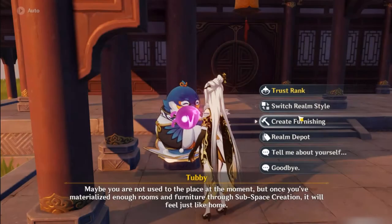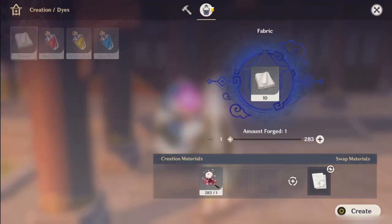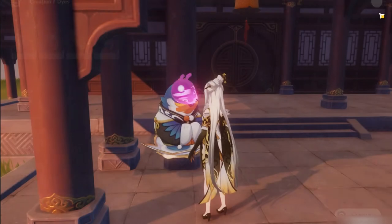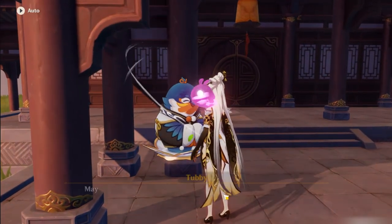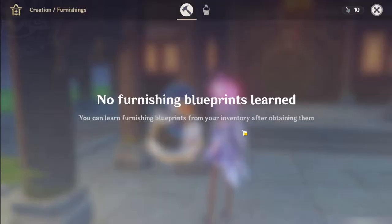Talking with Tubby will grant you access to some options, such as the furnishing crafting menu. You can refine your materials into different colored dyes and refine silk flowers into fabrics. For the dyes, I would recommend using mints and berries for their respective dyes, and honestly any of the red dye requirements are very easy to find.